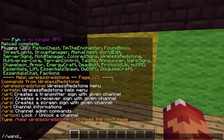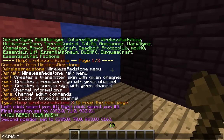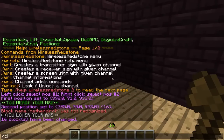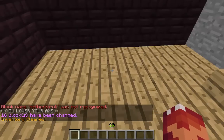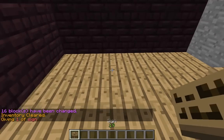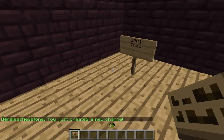There are different ways of doing this. Basically, what we can do is we can get a sign and put WRT — this means Wireless Redstone Transmitter. Then just make up a channel name, like KOS, and we create a new channel.